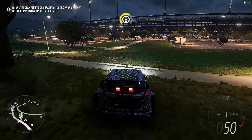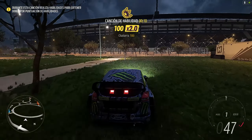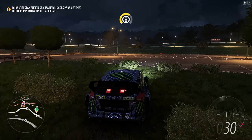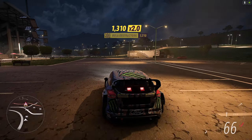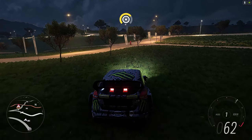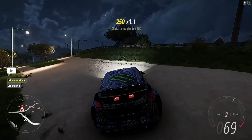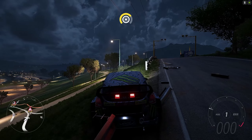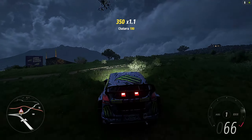No hace falta alejarse del estadio. Vamos a entrar, creo que vamos a entrar, porque ya nos estamos aburriendo. De tantas que hay. Aunque he visto una en una rampa. Vamos al estadio, que tengo curiosidad. A ver qué han montado aquí. Hay otra ahí. Es que hay mucho, chicos. A lo mejor hay una rampa. Aquí hay una rampa. A ver si han puesto alguna encima.